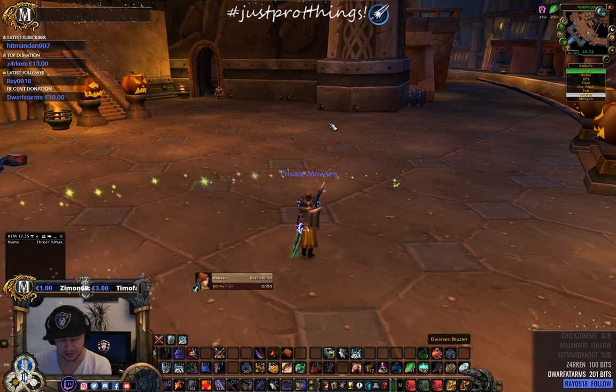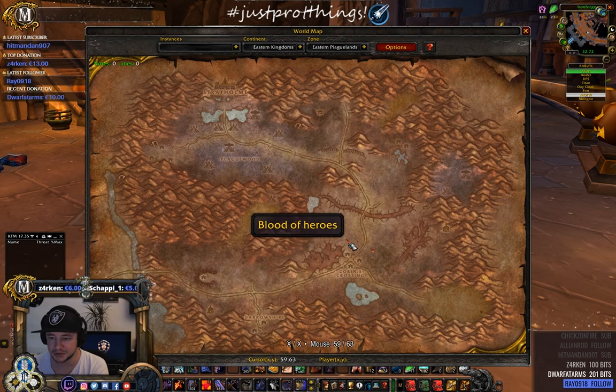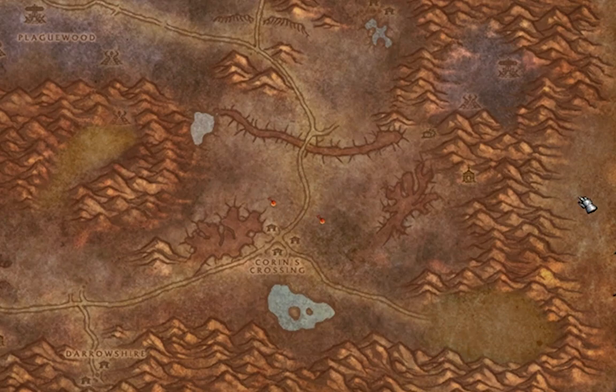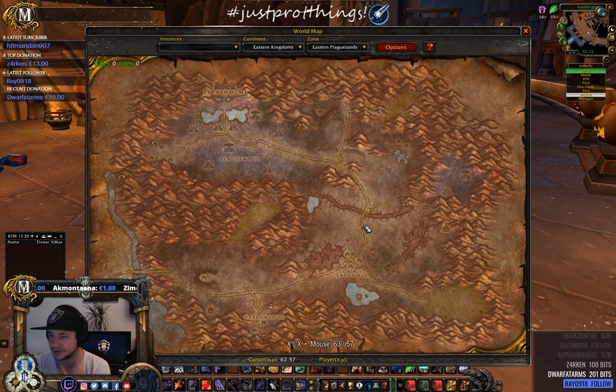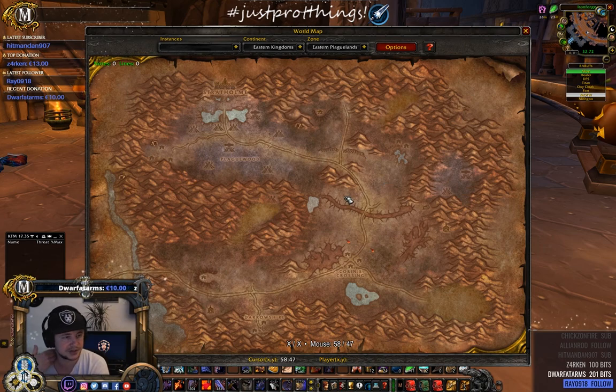For Gatherer — you open your map and the resources you've looted get marked. Since I'm not a gatherer on this warrior I don't have a database, but on my hunter the whole zone is filled with plague bloom, ores, all kinds of stuff. In Un'Goro Crater there's a lot marked too — black lotus spawns, everything. Once you get a good database, it helps gathering a lot.